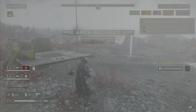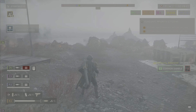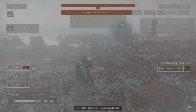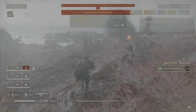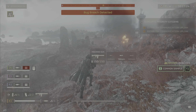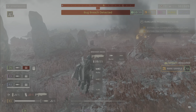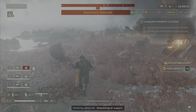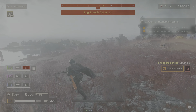Next up, we have weapon options. Holding down the reload button — which is square on PlayStation — will bring up different options for your weapon: semi-automatic, automatic, rate of fire, flashlight, as well as possible scopes, depending on the weapon. You also have different options. In addition, you can fire in third person or first person by hitting R3, or the respective button on PC.